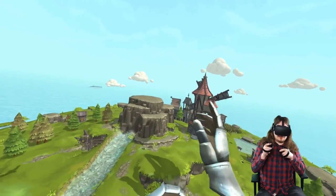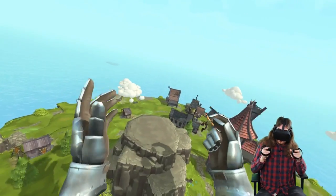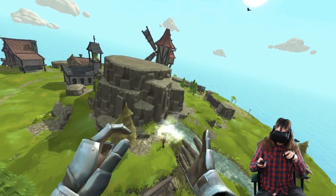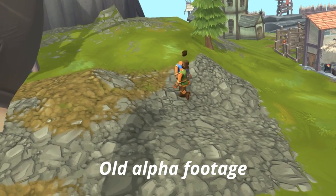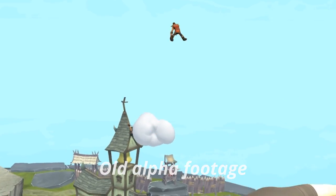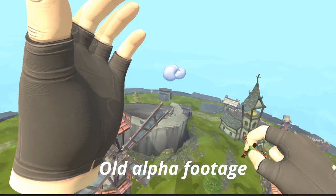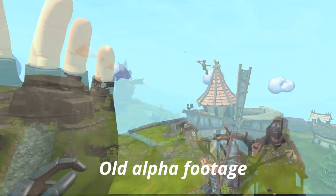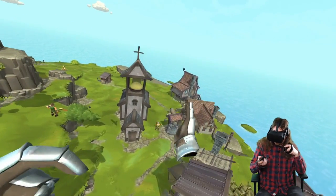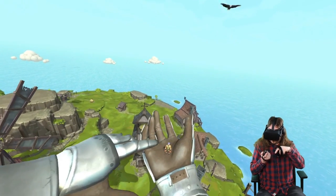We have a ragdoll system because tossing people around is so much fun. In the beginning the ragdoll was a bit broken — heads were bouncing off bodies from collision issues, people hung in the air when released, or spun like helicopters. Now the ragdoll works fine: I just throw them, they fall down, stand up again — no problem. My hands are also physical objects so I can pick people up and push them around on my hand.